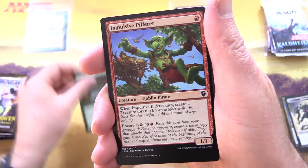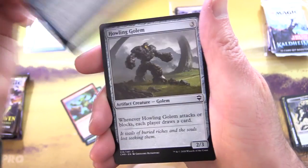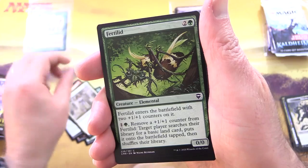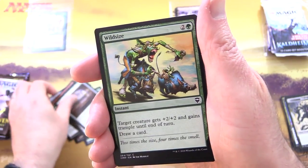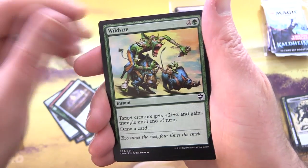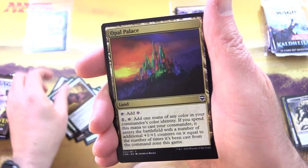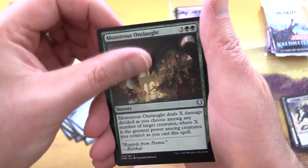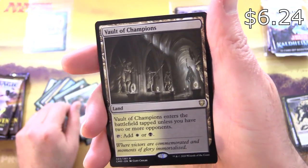Opening the Commander Legends pack for Servillo: Gift of Paradise, Impulsive Pilferer, Creature Goblin Pirate, Prying Eyes, Howling Golem, Dragon Egg, Court Street Denizen, Fertilid, Murder, Ancestral Blade, Wild Size, Charcoal Diamond, Opal Palace, Pirate's Cutlass. Uncommons include Scholar, Monstrous Onslaught, and Slaughter the Strong.